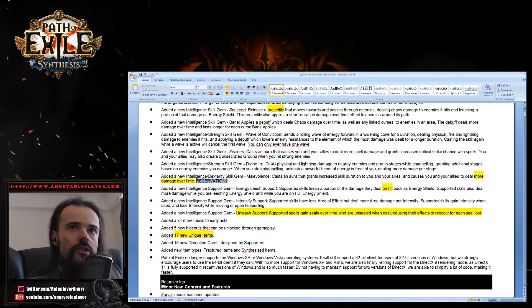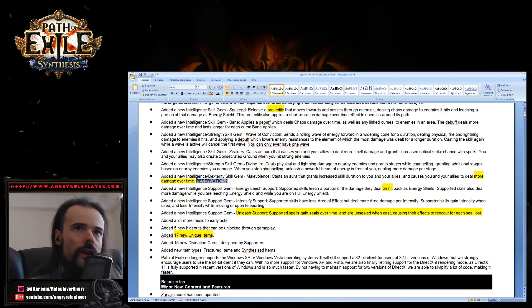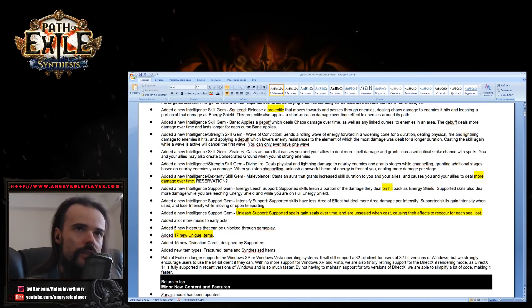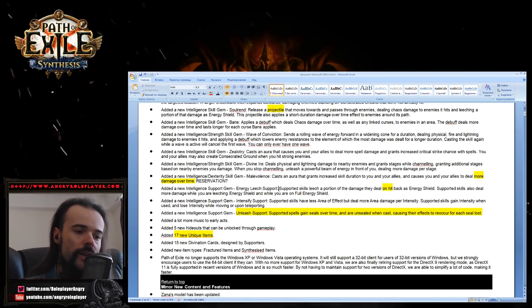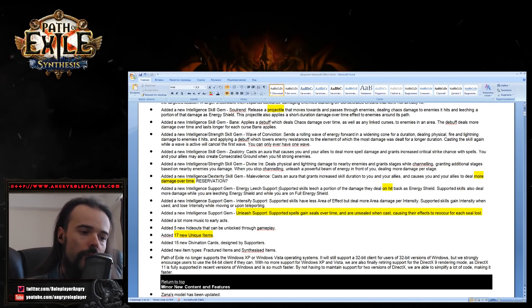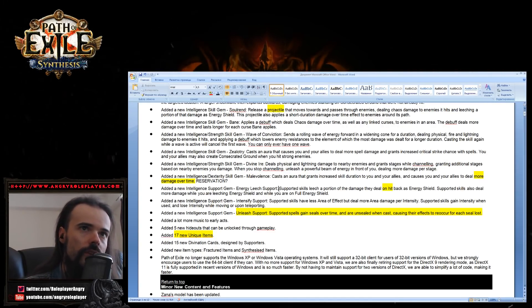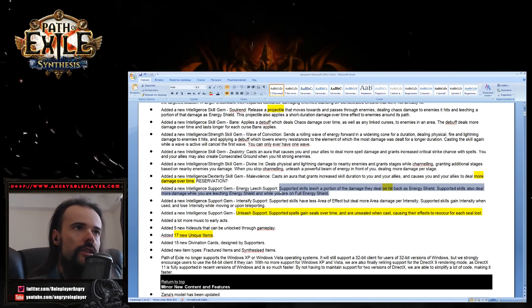Another interesting thing is Energy Leech Support — a totally new support gem. Previously in Path of Exile, it wasn't possible to leech energy shield except via the Ghost Reaver passive, which transformed life leech into energy shield leech. You'd take two Cloak of Flame nodes to increase life leech and thus energy shield leech. This new gem is completely different — it's completely new.